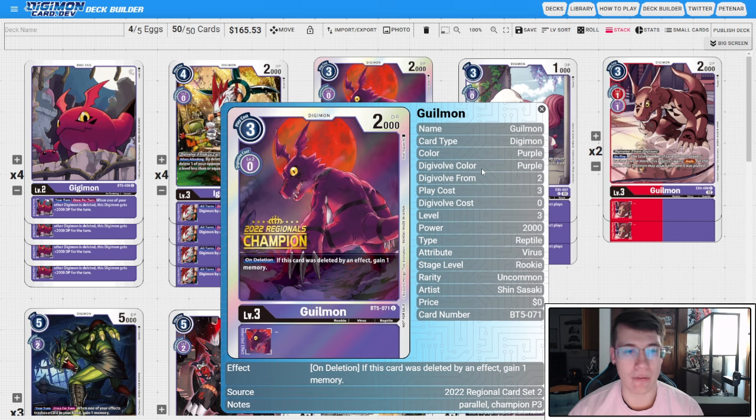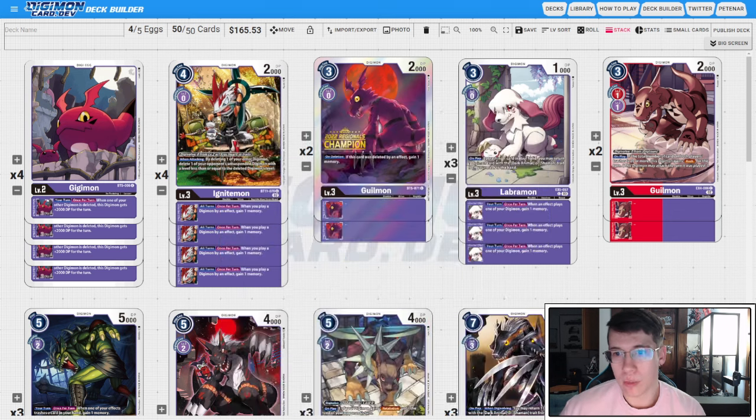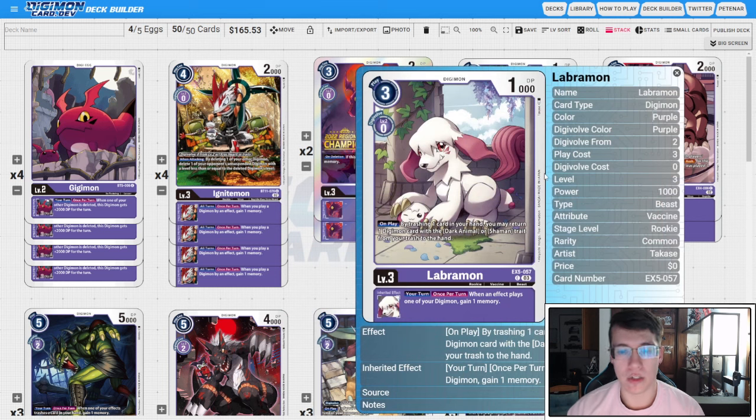We're on three copies of the EX5 Labramon. We want to make sure we have enough instances of the memory gain inheritable to be effective, so this is additional redundancy on the memory gain on-effect. The on-play also comes up sometimes — by discarding a card in hand, you can return a Dark Animal or Shaman trait card from trash to hand, so if you play this out with a Scramble or something you can potentially grab back a missing piece to build a line and make a comeback play.